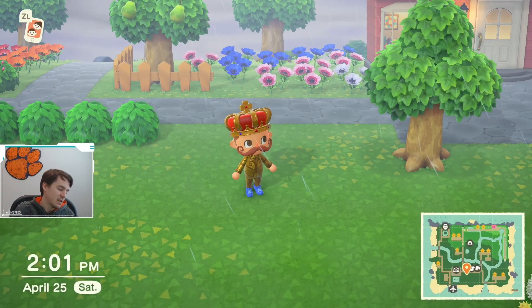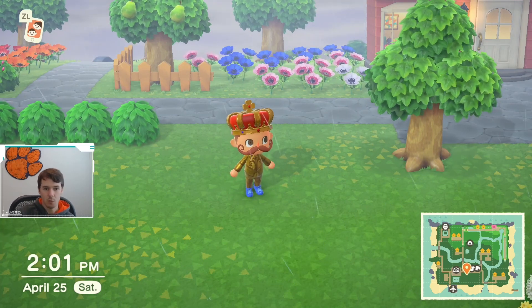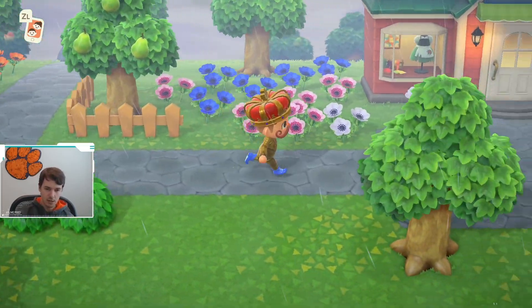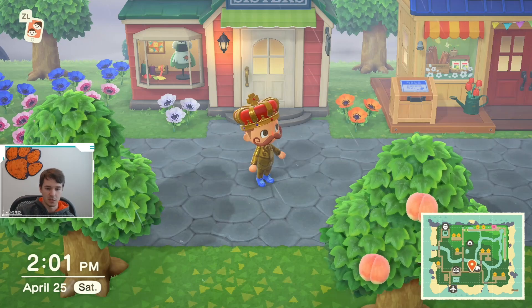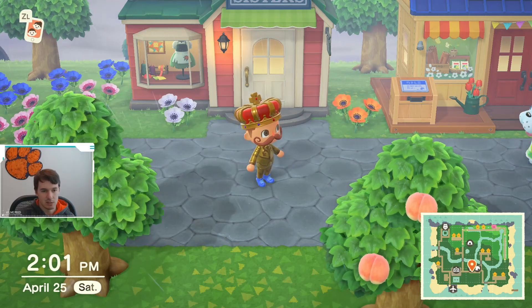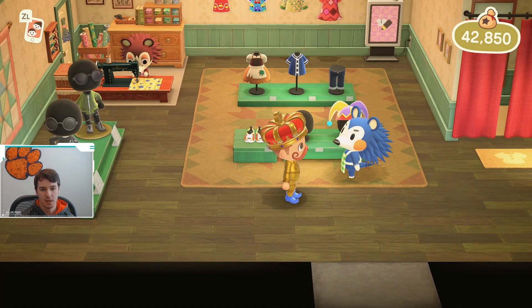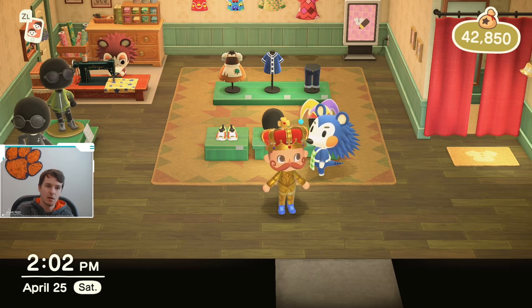The fifth and final thing Animal Crossing could improve on is the load screens and the time it takes to travel to a friend's island. I don't know if that's an issue with Nintendo Online more broadly, but it's insane — when you're trying to bring a group of people together, it can take like 15 minutes just to get everybody on the island because each person has to individually load in and everyone has to watch the loading screen. Other games like Mario Kart can load straight into instances, so I'd definitely like to see Animal Crossing work on reducing that load time.